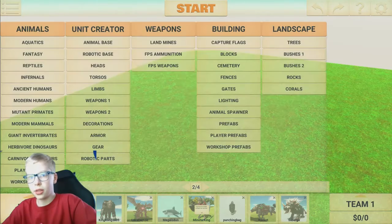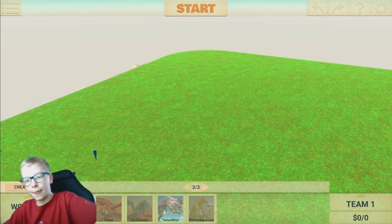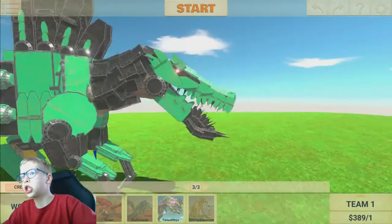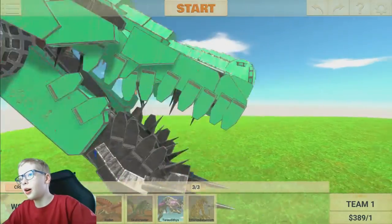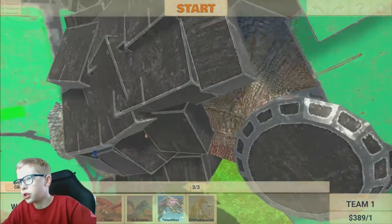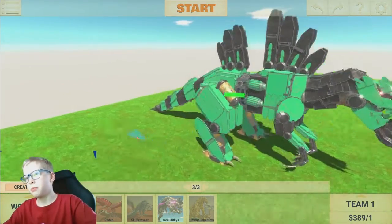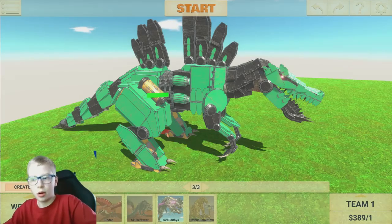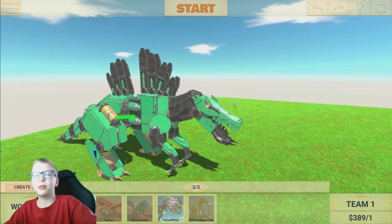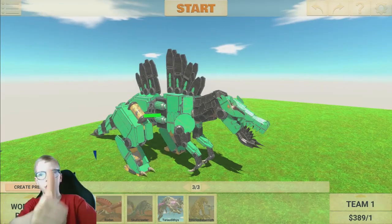So next we have — and this one is probably gonna be pretty cool — we have the Robo Spino, a robot Spinosaurus. Look at this, it looks just like a robot. If you look close enough, you can see it's actually a Spinosaurus covered in pieces. It's pretty darn awesome. I don't remember who the creators are, but creators, if you are watching this — great job, I love them.